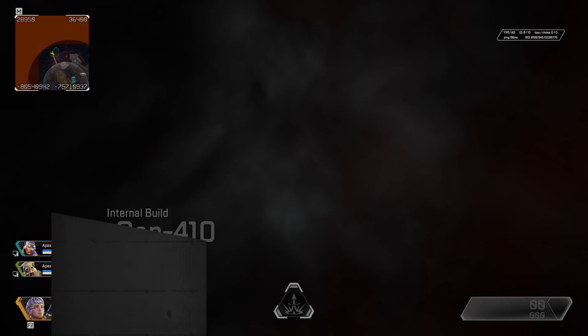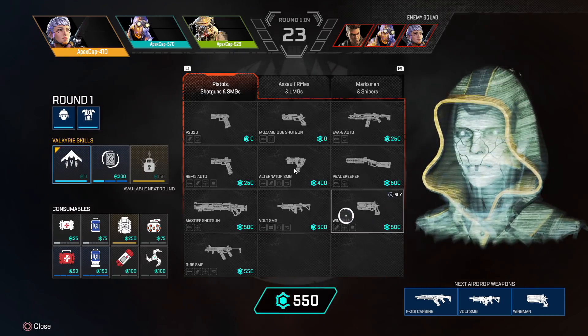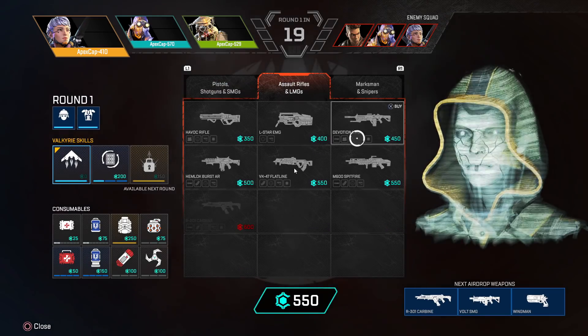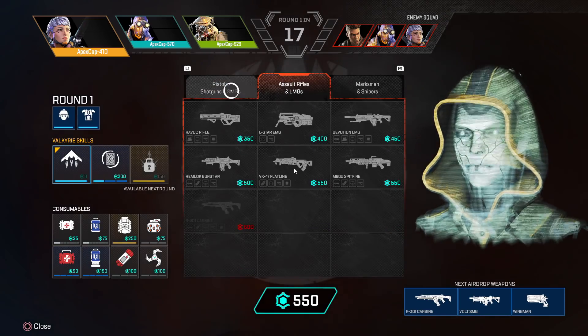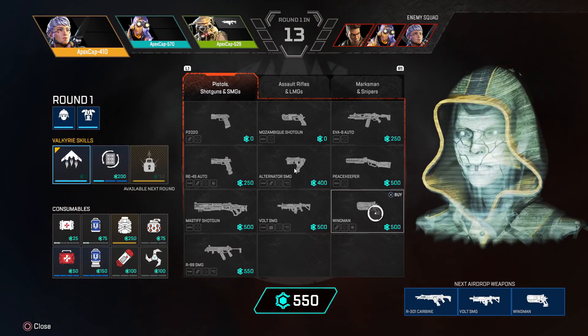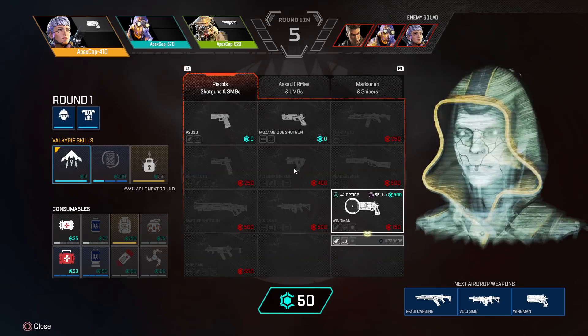The first thing you're going to see is a buy menu. On the bottom middle of your screen you have currency. You use that currency to buy weapons, your abilities, heals, throwables — anything you may want for that round. You can also upgrade your weapons to get better attachments and better sights. You can also choose your optics, so if you upgrade from level 1 to level 2 but prefer the level 1 sight, you can go back and change it.